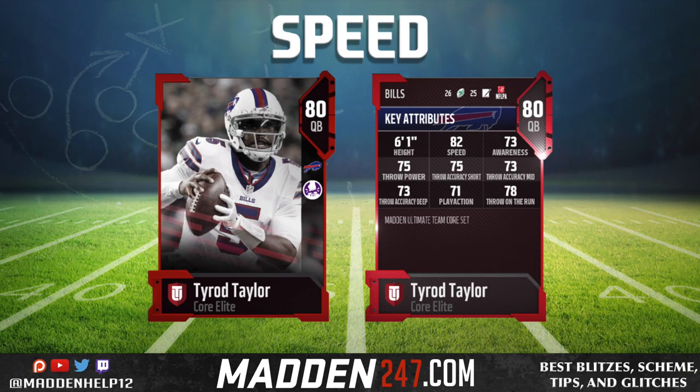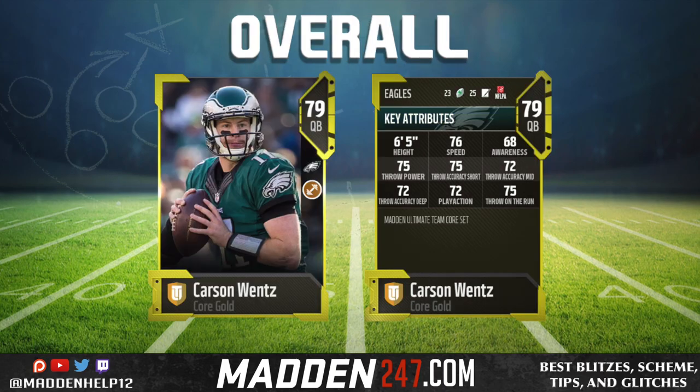Next, your speed guy is Tyrod Taylor, 80 overall. You see he has 82 speed — that is the fastest for any quarterback right now — and he's going for less than 10,000 coins. When we're looking at budget players, we're looking for people around 12,000, 10,000 coins or less. He's going for about 8,000 coins right now. So if you need a mobile quarterback to fit your scheme, you see he has 75 short, 73 mid, and 73 deep with 75 throw power.